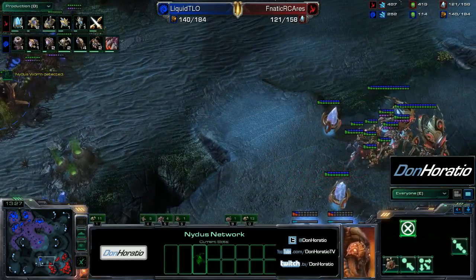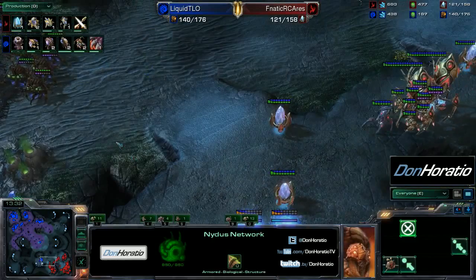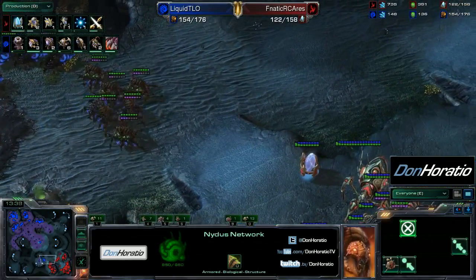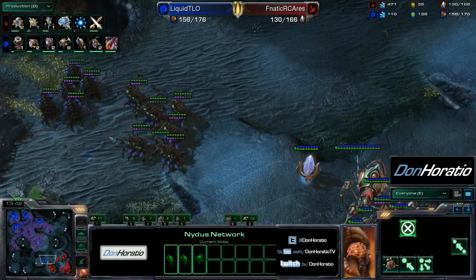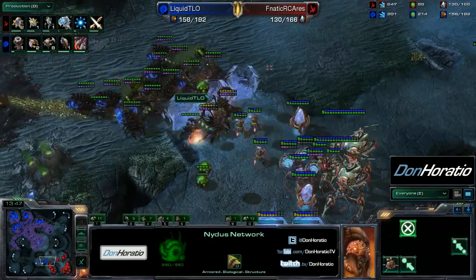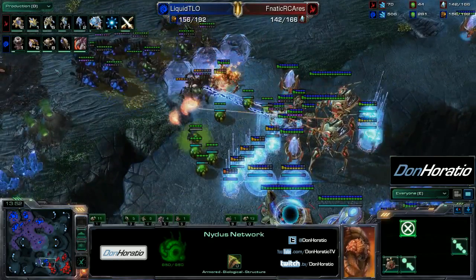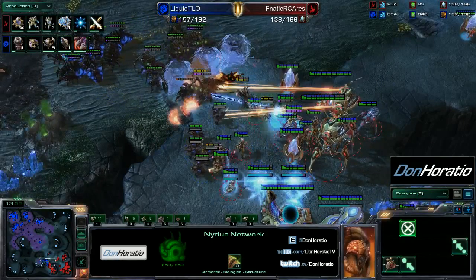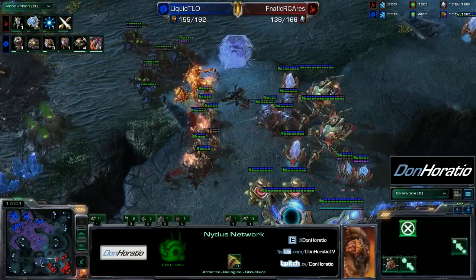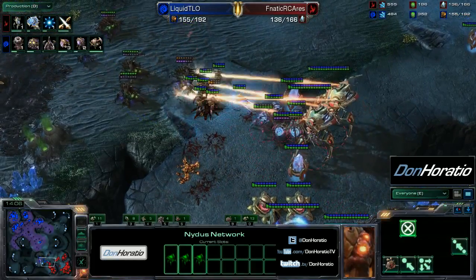Here's the little defensive force, a touch out of position but right on that little bridge — he can move really quickly to deny this force. But there's really no support with the queens and infestors; that's a very wonky unit composition. We have a very early mothership on the way for the Protoss player, and as two queens get cut off and infestors drop some infested terrans, with force fields and Colossus there is no way for TLO to do anything here.